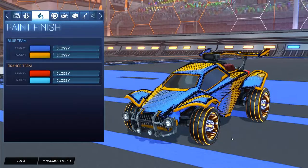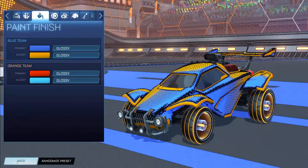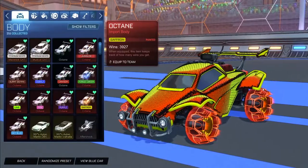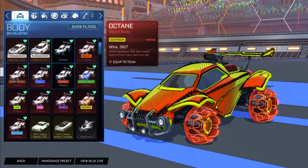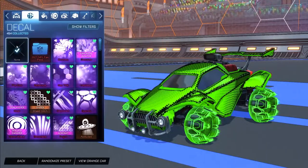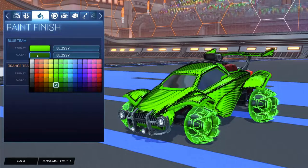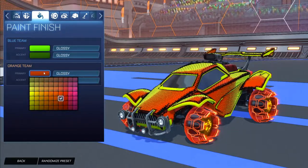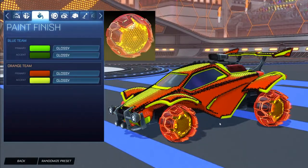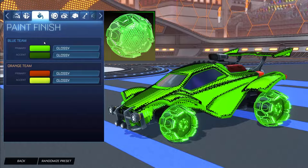Screen Tone does a great job of giving off the same feeling as the Infinium wheels, so it looks really good especially with those colors. Moving to the next car design, we have the Tree More Inverted wheels. Starting off we have the saffron Octane for the orange side and the forest green Octane for the blue side. The decal for both sides is the unpainted Screen Tone decal. Colors: blue side has forest green primary with a darker forest green accent; orange side has an orangish crimson primary with saffron accent.